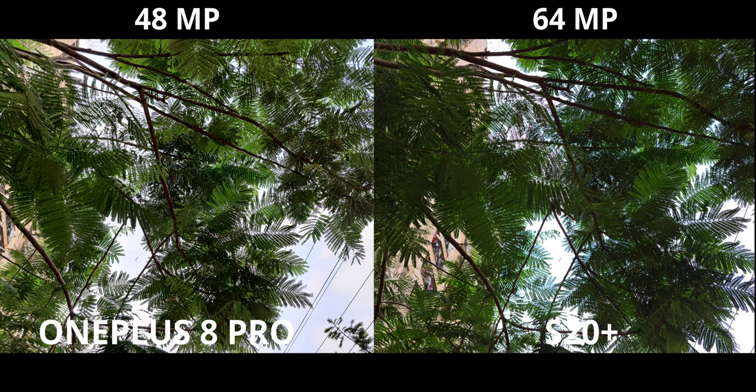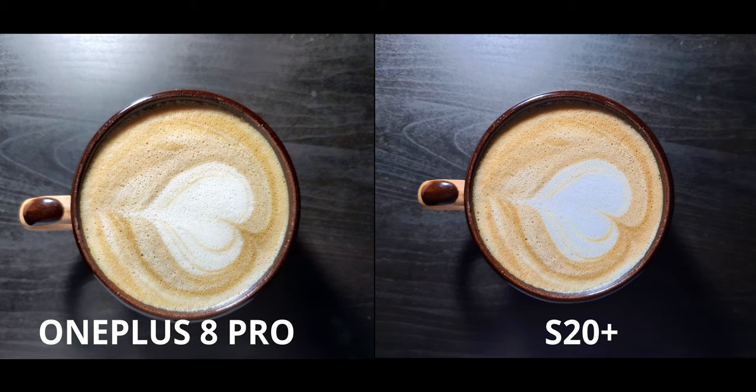These are the high-res shots on both, and you can see the OnePlus is doing a much better job in terms of highlight retention and shadow detail. On the S20, not only does the dynamic range suffer in 64-megapixel mode, but the greens continue to be insanely vibrant, which makes them look kind of fake.